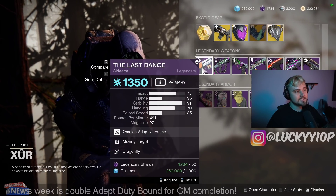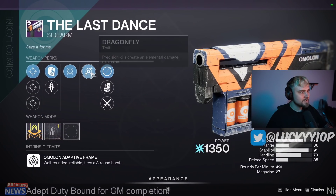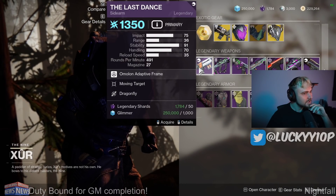Next up we have the Last Dance Sidearm, and this one has Moving Target and Dragonfly. Dragonfly is probably the worst perk on this unfortunately. If it had something other than that it would be a really good roll.